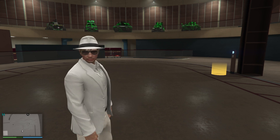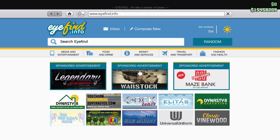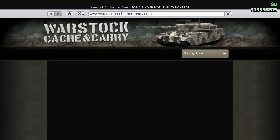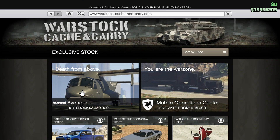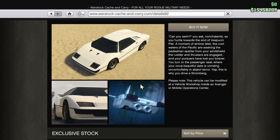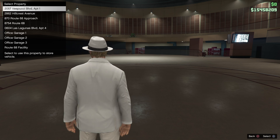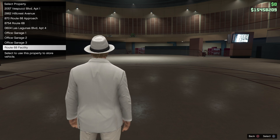The Stromberg can be found under the Warstock Cash and Carry website. You can see it generally retails at just under two and a half million — two million three hundred and ninety-five thousand — but on sale when I was purchasing it for one million seven hundred and ninety-six thousand, so I'm getting quite a steal there.